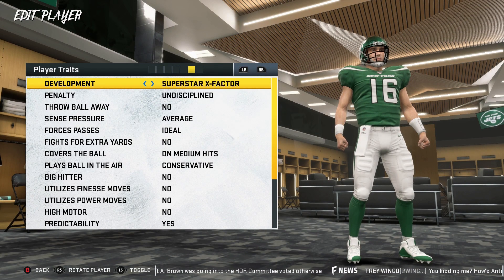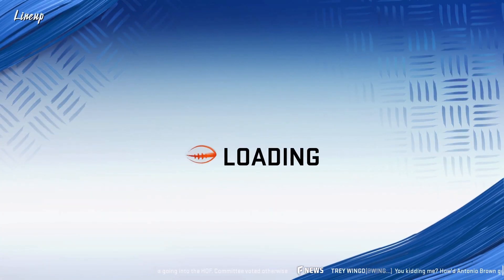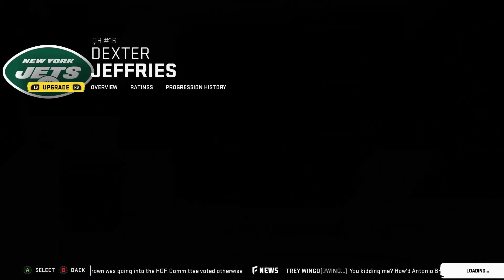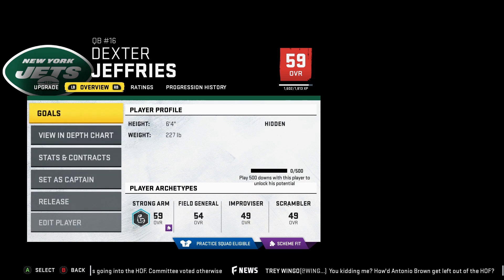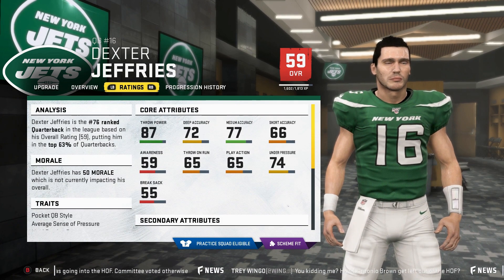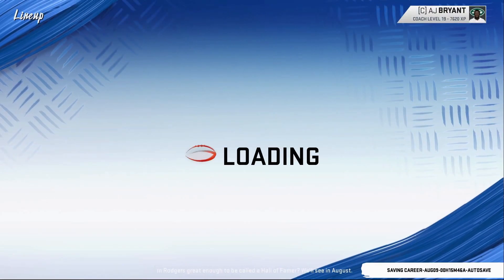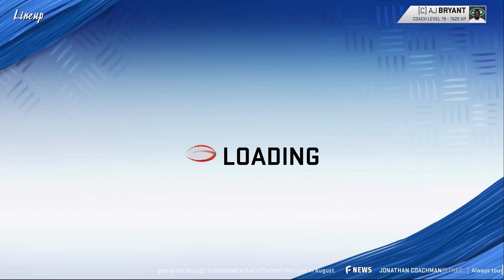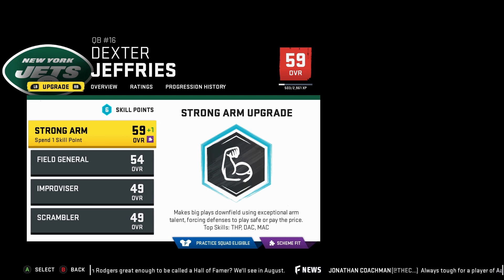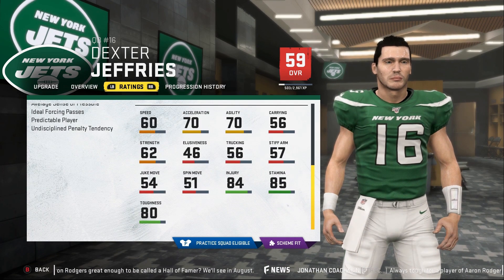A lot of you guys said that when you try to equip the X-factor ability it didn't work for you. The reason why is because if you're in the middle of the season or in the playoffs, you cannot equip the X-factor ability — it's going to say that you didn't play over 500 downs and stuff like that. In order to automatically equip it, it has to be during either the off-season or the pre-season. That's when you can actually equip those abilities.